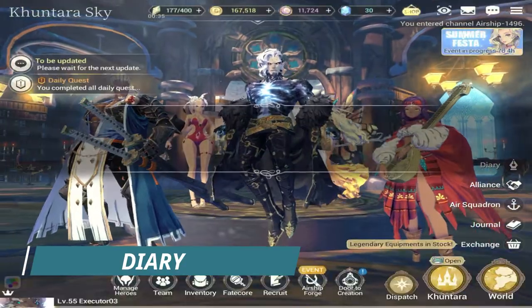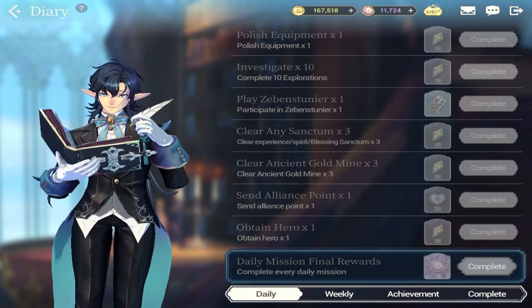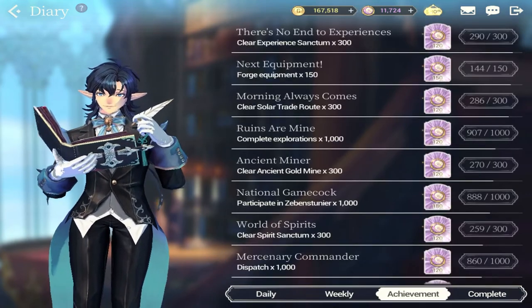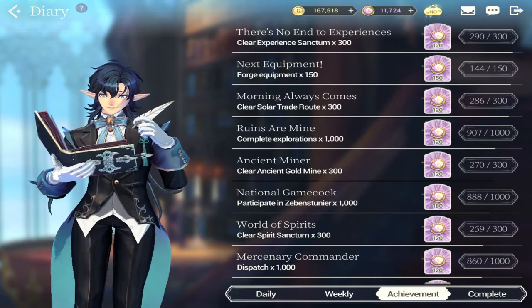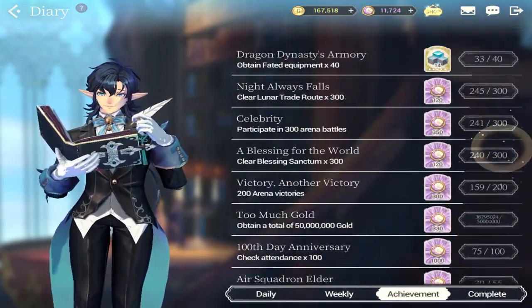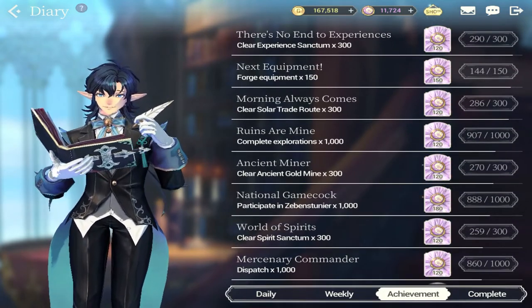Your diary is another list of tasks. It's daily — once you complete your daily tasks you get a final reward, as well as your weekly tasks with another final reward for Zest. Your achievements are also a large collection of tasks with a lot of accumulation. Almost all of the rewards for your achievements are Zest, so there are only a few rewards that are not Zest.